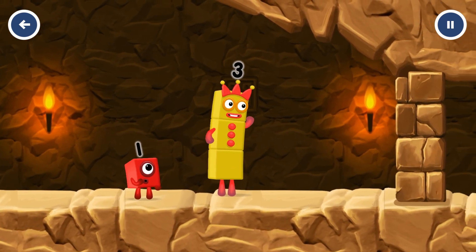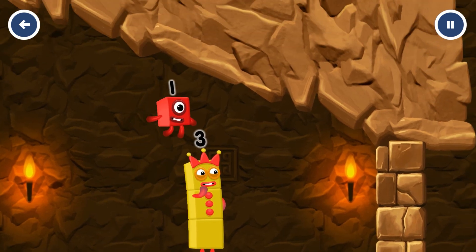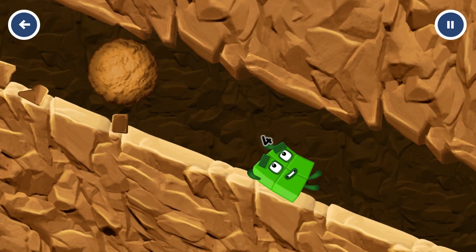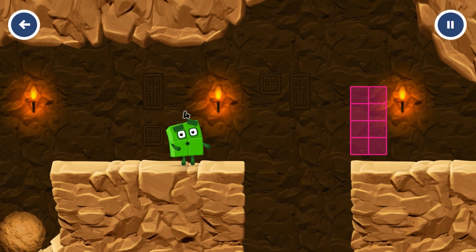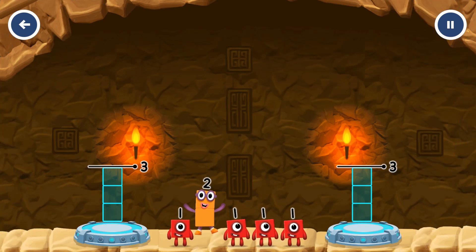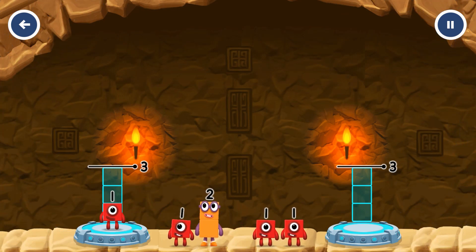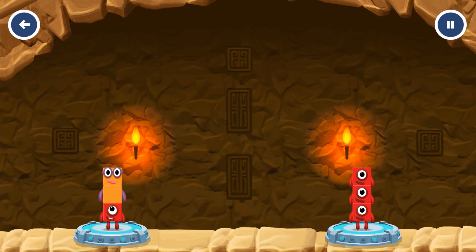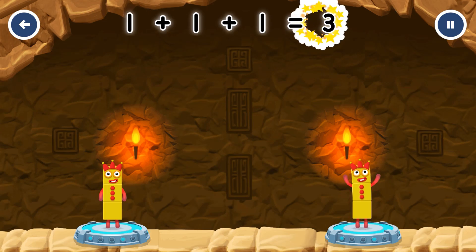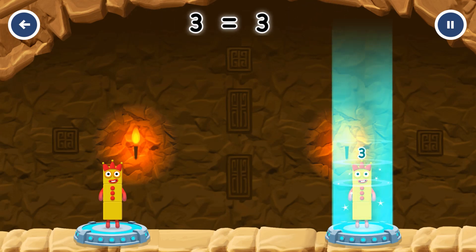I think three might need one's help to get past that wall! The number blocks need to make two groups of three. One plus two equals three. One plus one plus one equals three. Three equals three. Yes!